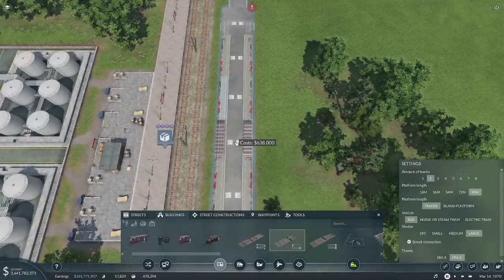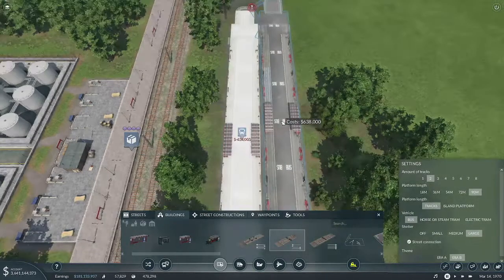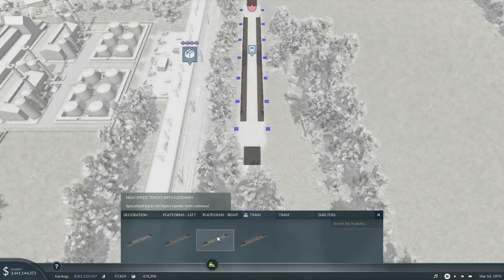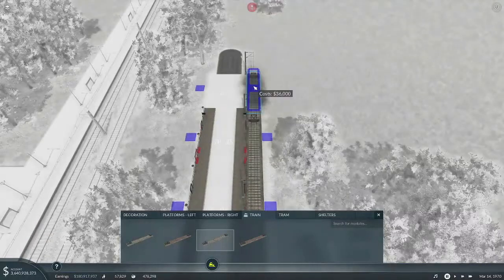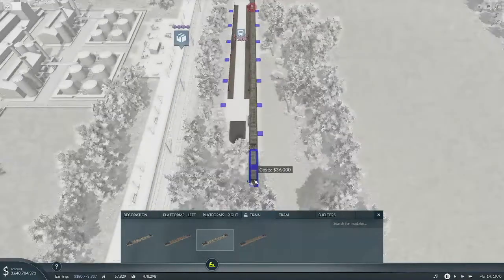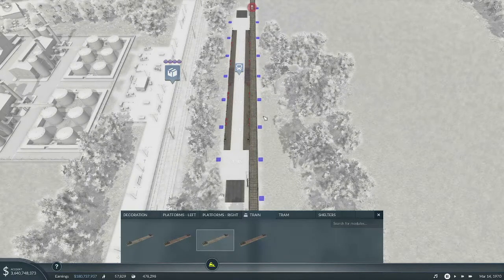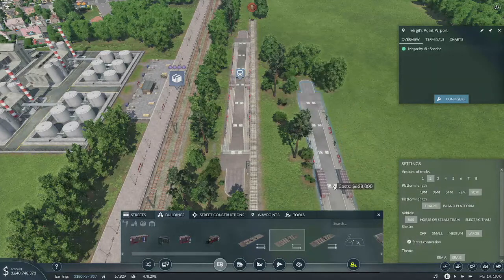I'm going to try to line it up so we can get it nicely centered. Let's leave a little bit of extra room just in case we need it. Now here's our little trick that I discovered — configure train, and we are going to go high speed with catenary. I'm not sure how long each one of these sections is. 90 meters is the long one, so that's 90 meters.